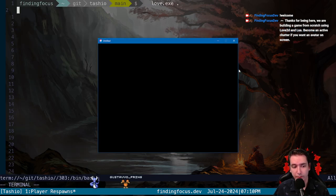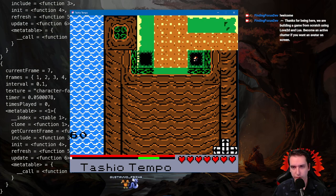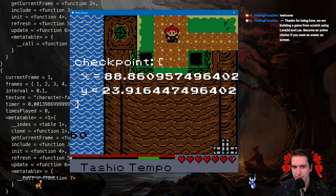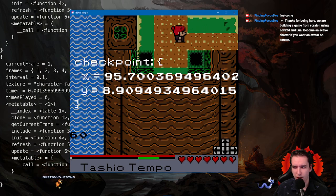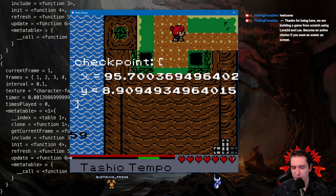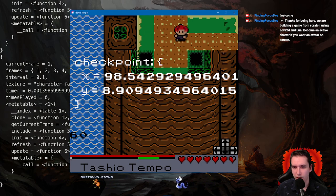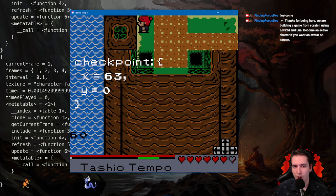Welcome back to the channel where we are building a video game from scratch using Love2D and Lua. Yesterday we got our character respawning upon death — we have it set to about a two-second respawn. What we're trying to do is get us to respawn at a specific x and y, which is like a checkpoint. It's on our player class, and the idea is we update that checkpoint position over time. As we move it saves a checkpoint of our position, but if we are colliding with a square it doesn't update, so we can respawn there.